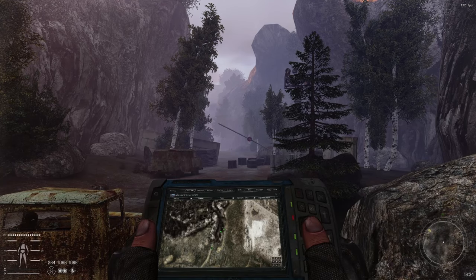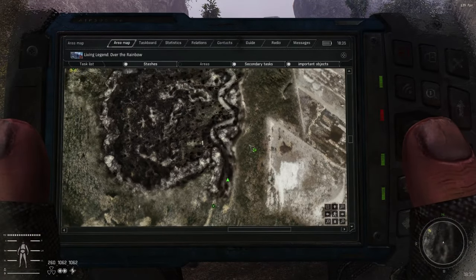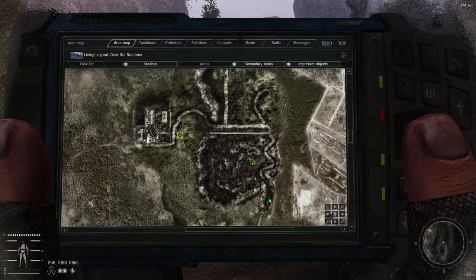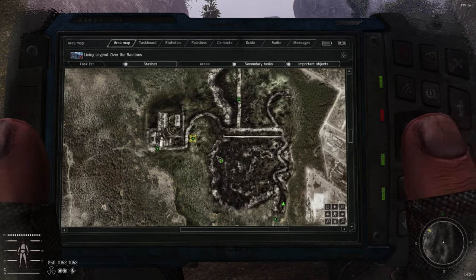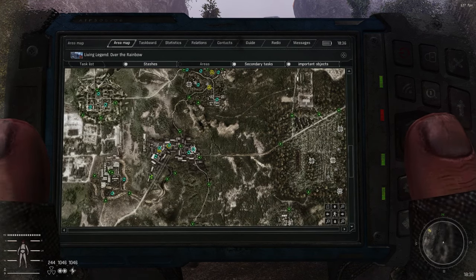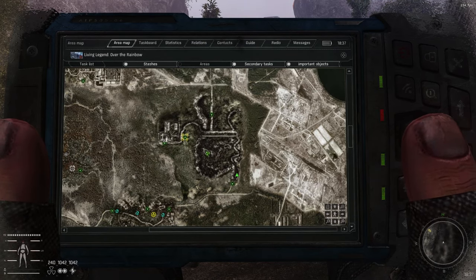Hello everyone and welcome back to STALKER Gamma beginner guide labs. In this episode I'm going to go over the next lab you will probably encounter after the Miracle Machine, which is the Brain Scorcher. The Brain Scorcher only takes about 10 minutes, and if you've done the Miracle Machine, you do get a time bonus because the Brain Scorcher will be timed.